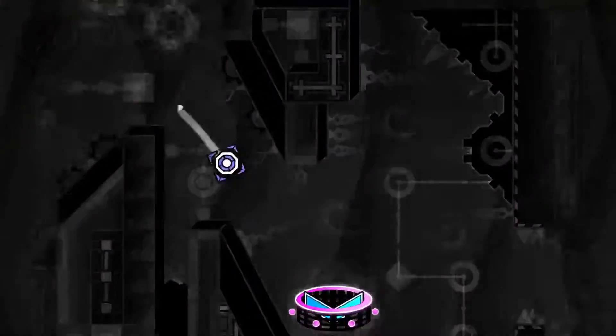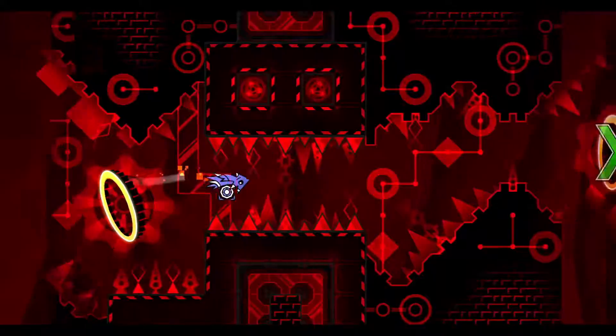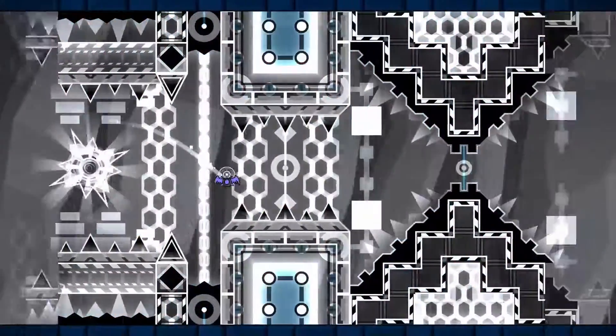One of the strongest sections would be the 33% ship, which is well organized, focusing less on crowded decoration and more on the simpler but meaningful design, creating a polished, finished product.